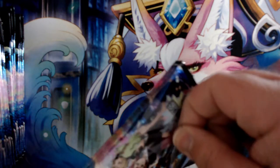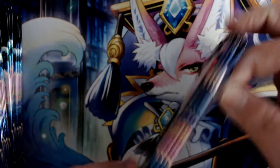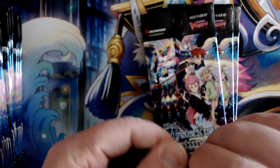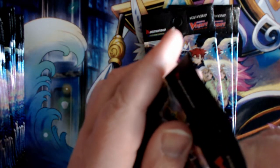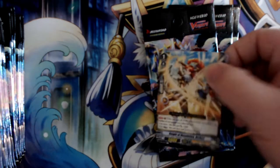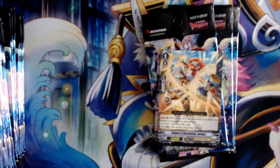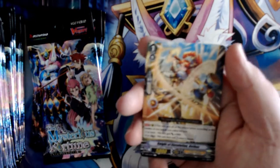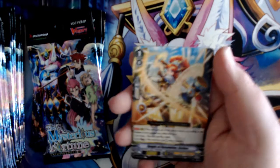Let's get this little slip thing off here — gotta keep them nice and separated. Four packs as I said. Pack one does not want to open. For those of you who don't know, this pack contains Great Nature, Neo Nectar, and Royal Paladins. We're starting out with a Knight of Resolution Bethoc — that's an interesting hammer.